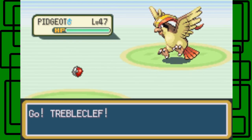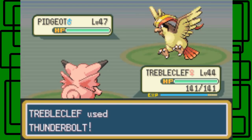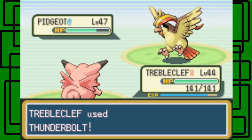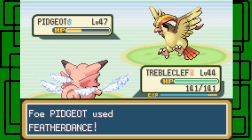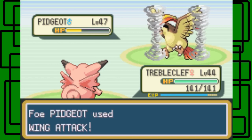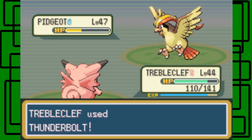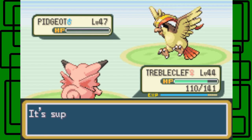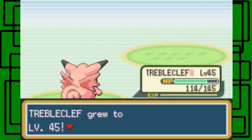His Pidgeot, right off the bat, is level 47. Let's go for the Thunderbolt. I'm faster than it somehow — that's kind of surprising. I don't really think Troubletcome is that fast. He uses Feather Dance, which lowers Attack stat, but I'm using a special attacking move so it doesn't matter. He uses Wing Attack and Troubletcome holds on — didn't do that much. It should take two shots to knock out the Pidgeot. Being three levels below it and still two-shotting it — type advantage on a move, you know. Troubletcome goes up to level 45.